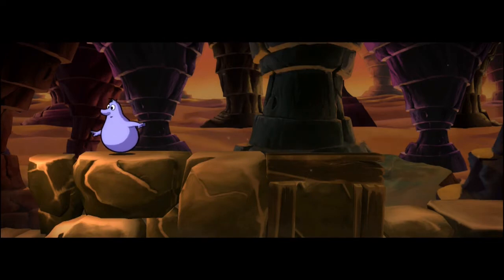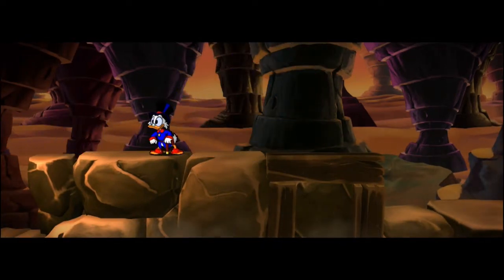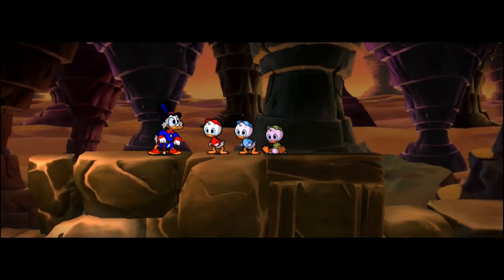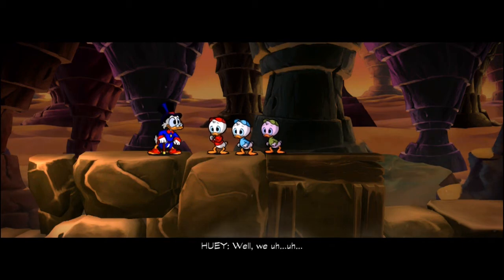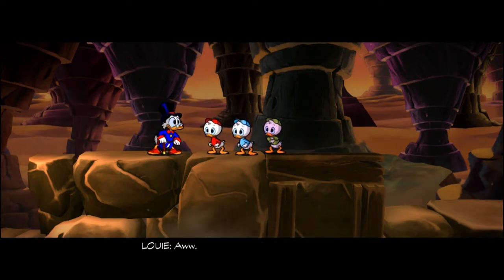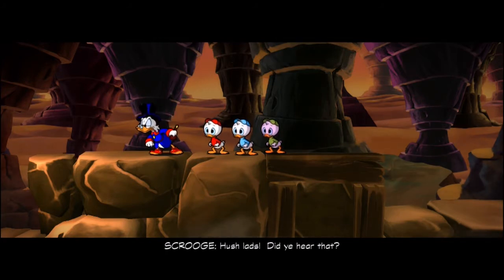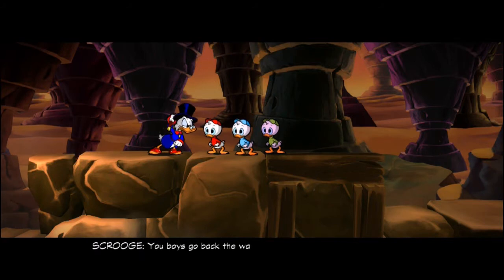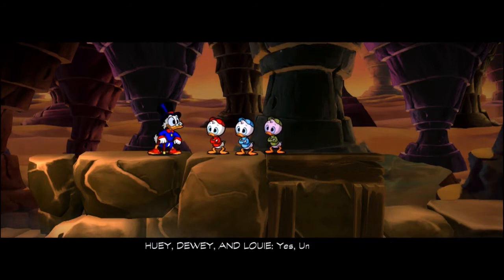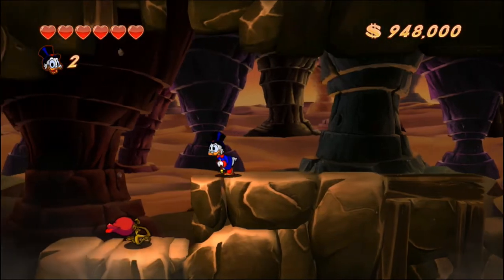Is there no end to this madness? Now what in the world do you suppose those are? Out of the way! Ouch! My aching tail feathers! Boys, did I not tell you to stay with Gyro? We just wanted to help, Uncle Scrooge. Hush lads! Did you hear that? Quack-a-roody! Those must be the voices that the miner was talking about! You boys go back the way you came — this is no place for children. Yes, Uncle Scrooge. Yes, because it's so much safer to go backwards through the whole level. I'd like to see them try and bounce across those ducks.